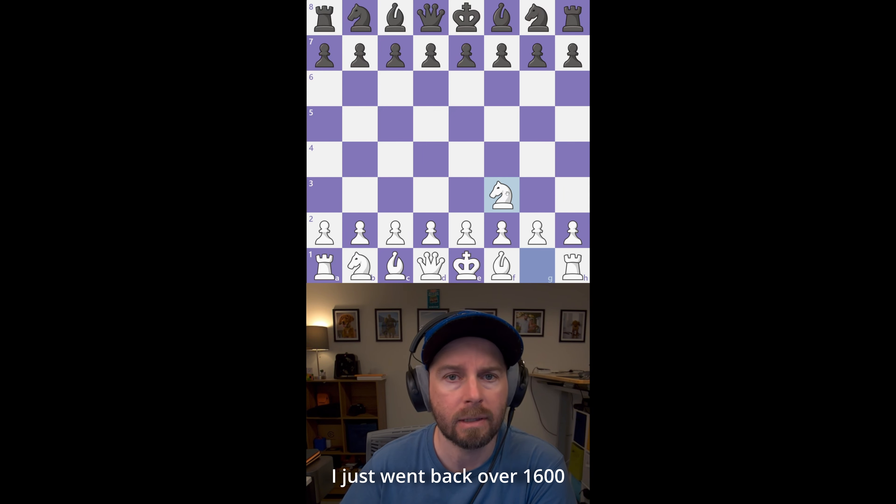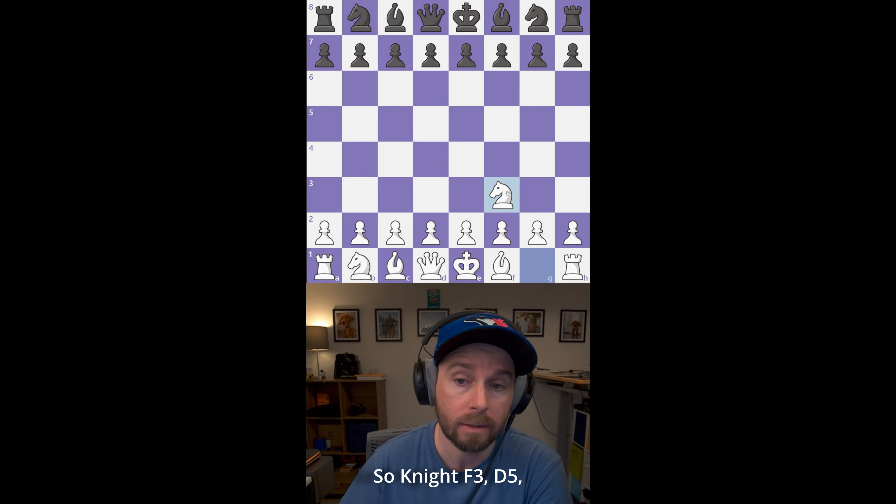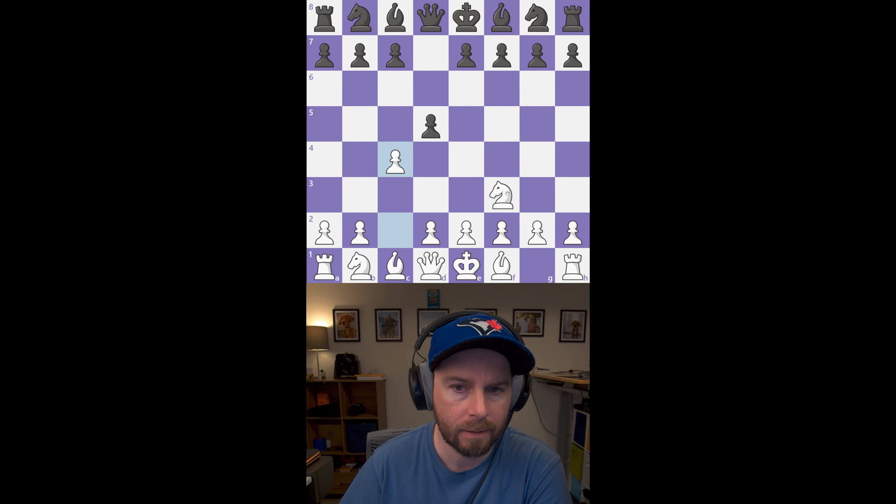Hey, what's going on chessmanatics — I just went back over 1600 with an eight-move miniature in the ready gambit. This is an interesting line with some pretty spicy play. So knight f3, d5, c4, d captures c4.